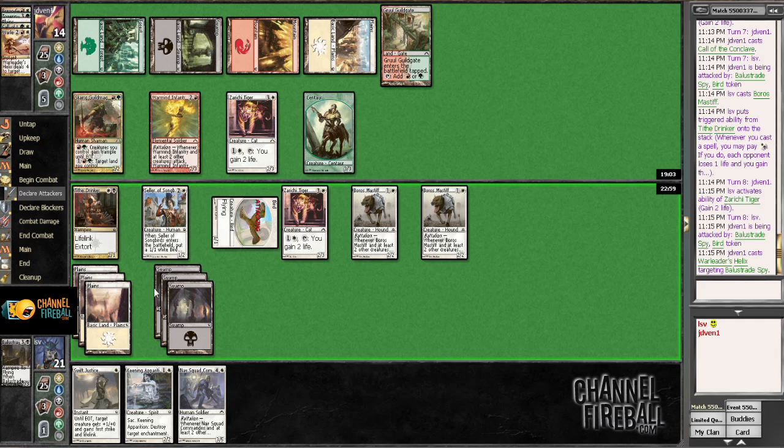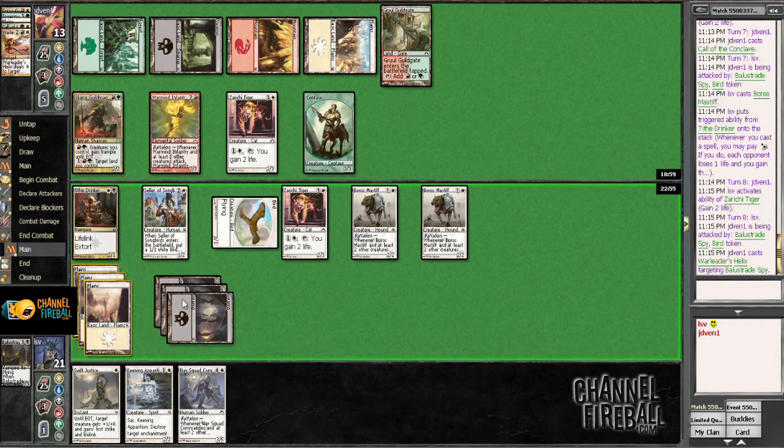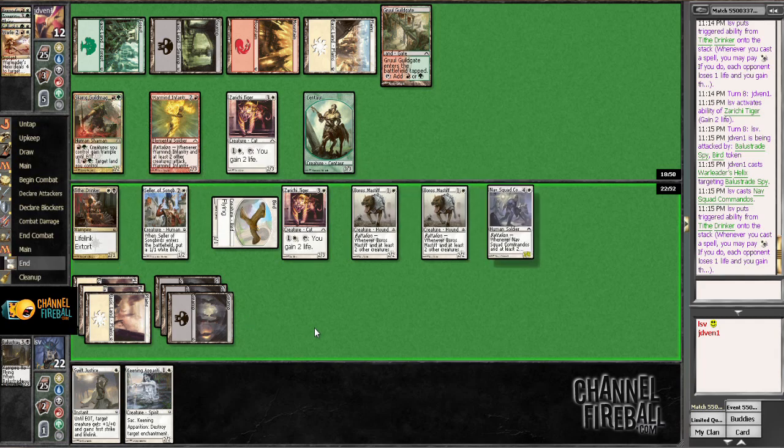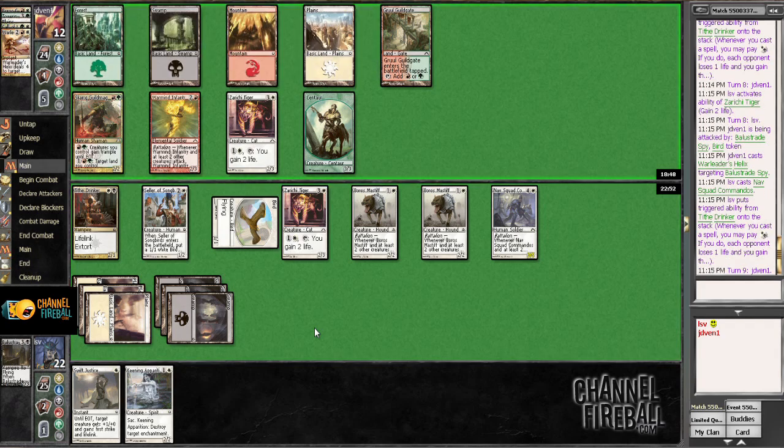I assume War Leader's Helix went second, but I guess I don't know for sure. I got the late call of the Conclave too. Looks like we are officially on more of a clock. At this point, it might be worth slamming with Nav Squad and like two Mastiffs and a Cellar and a Bird Token — maybe not the Cellar, maybe just the two Mastiffs and the Nav Squad, and hope things work out. Mizzium Mortars — probably just sitting on Mizzium Mortars.